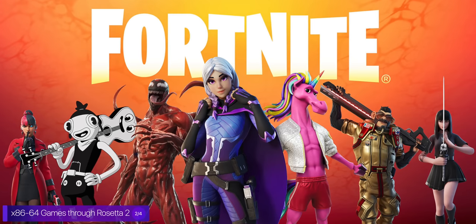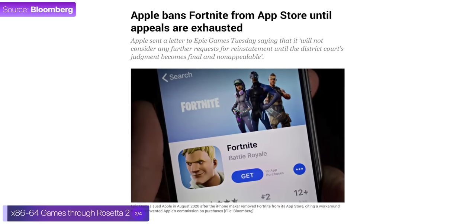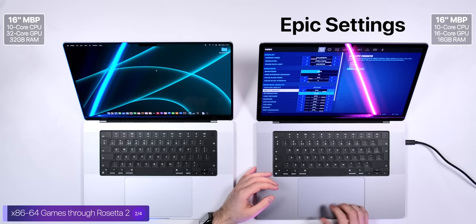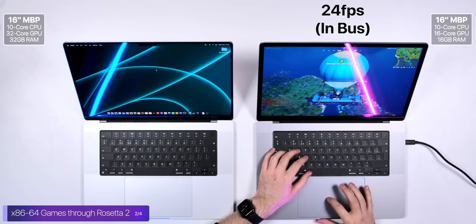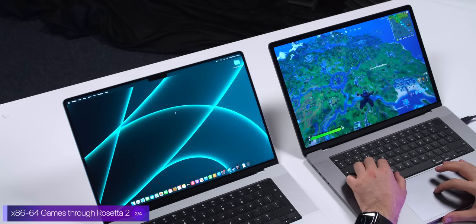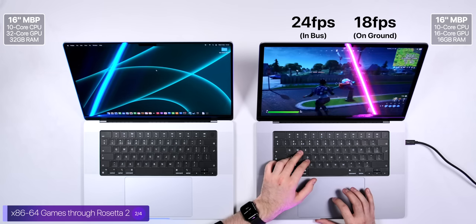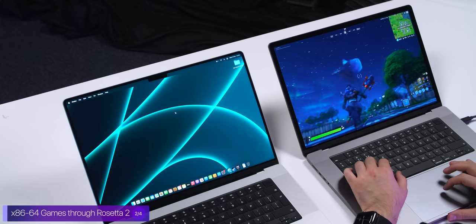Now I want to try Fortnite, which is still available on macOS even though it got removed from the iOS App Store. Running at native resolution with everything set to Epic, we're getting about 23 to 24 frames per second. It's pretty low, but we're playing at almost 4K resolution with everything on Epic. When dropping to the ground, I'm getting about 16 to 18 frames per second — not playable at these settings — but it looks so good on this display.